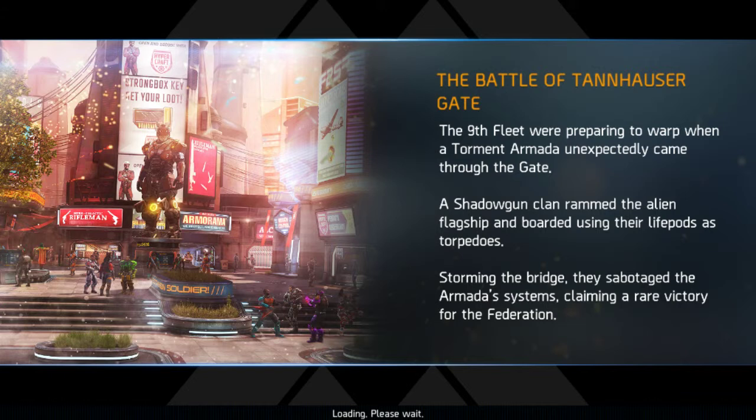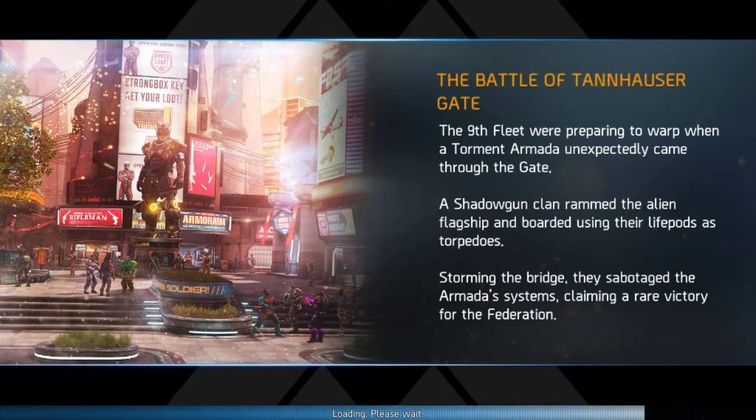Here is something about the Battle of Tanauser Gate. The 9th fleet were preparing to warp when a Tormented armada exploded through the gate. A Shadowgun clan rammed the alien flagship and boarded using their lifeboat as torpedoes. Storming the bridge, they stabilized the armada systems, claiming a rare victory for the Federation. Shadowgun clan claimed a rare victory — that is really amazing. Shadowguns are really amazing, and I am a Shadowgun also in this game.